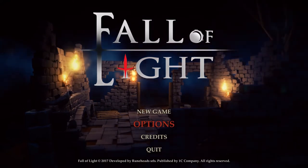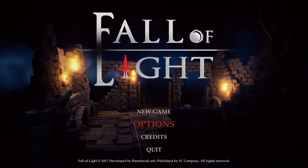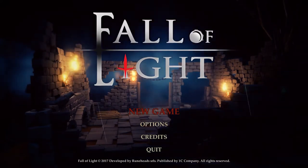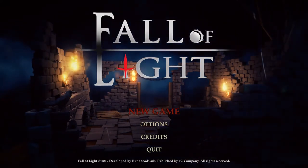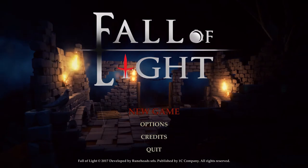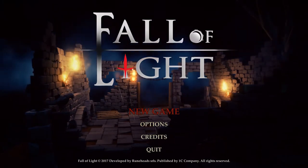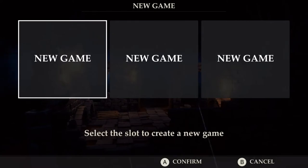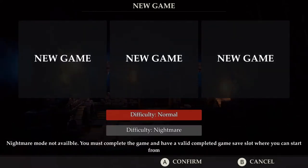Hello, this is the RPG Crawler, and welcome to another Indie Game Friday, where each week I take a look at an independent role-playing game. This week we're going to take a look at Fall of Light. Developed by Runeheads and published by 1C Company, it was released on Steam on September 28th, 2017. It currently lists at $14.99 US.